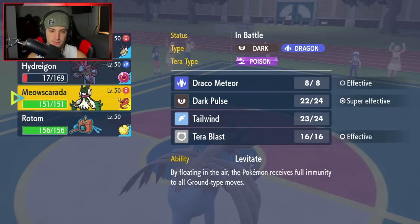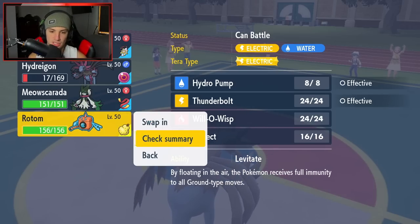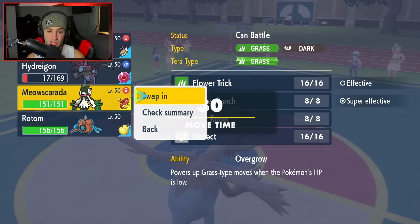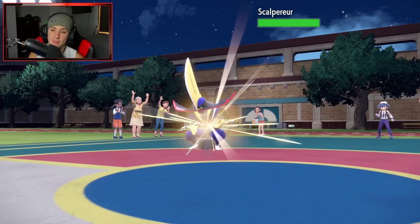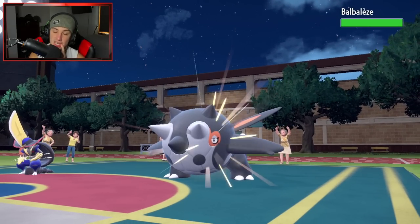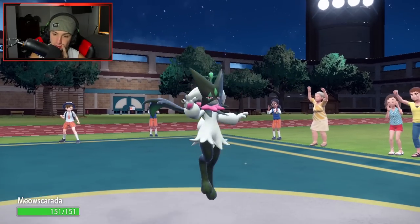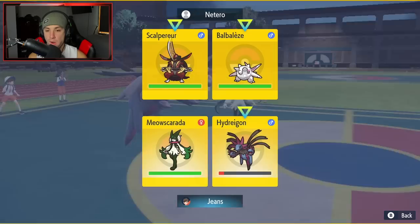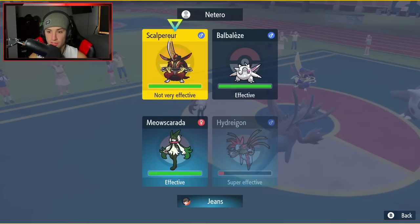Do I throw out Meowscarada or Rotom? We're in Tailwind but they're really fast — I need to cancel out Trick Room. It depends who they throw out. It's going to be Kingambit. Hmm, I could burn Kingambit with Rotom, which would be good. Iron Treads is also out there. There's no shot they double down into Meowscarada. I don't have Protect on Meowscarada — so screw it, I'm going for Trick Room.